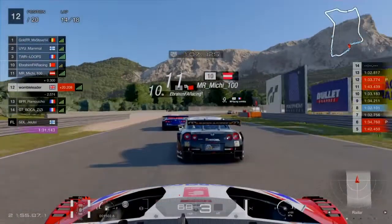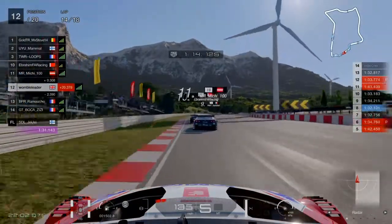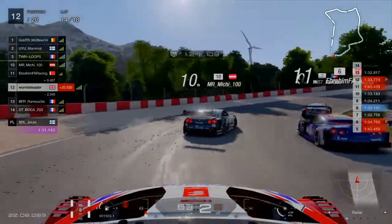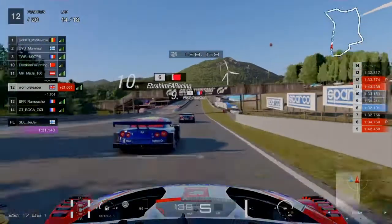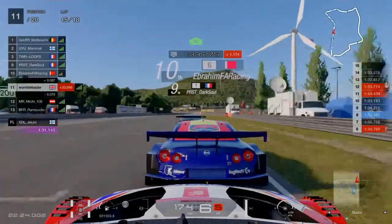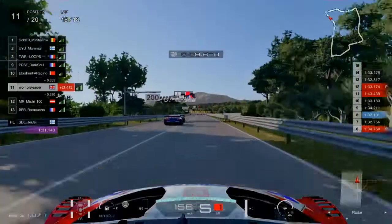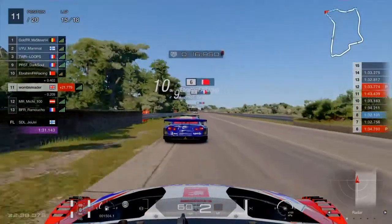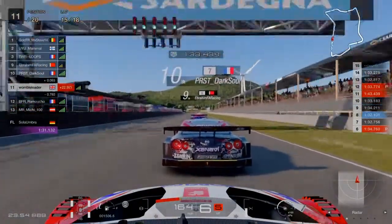A little bit further into the race, we're now on lap 14 of 18, in 12th place with a lot of drivers in front of us - very messy again. We've got messy driving in front, having to come off the throttle to avoid accidents, but we do manage to get a run on Mr. Mitchie and pull ahead in the slipstream. Then there's a domino effect - the car in front of me gets hit and the car behind me hits me. I don't know what the catalyst was, but again, another example of the messiness of this race.